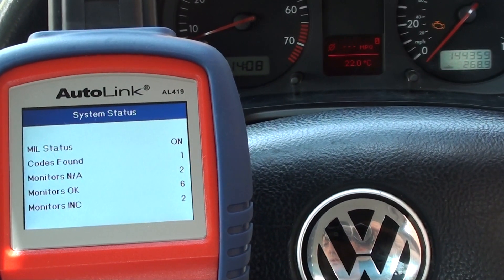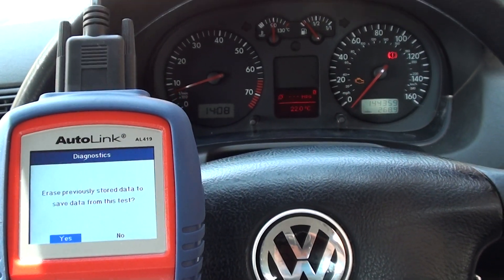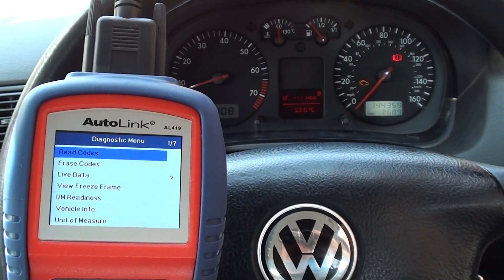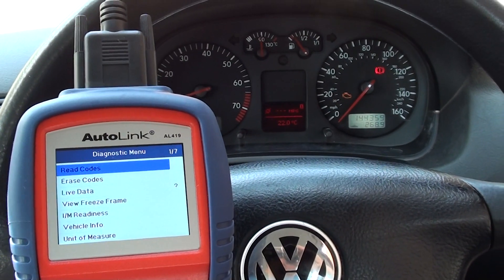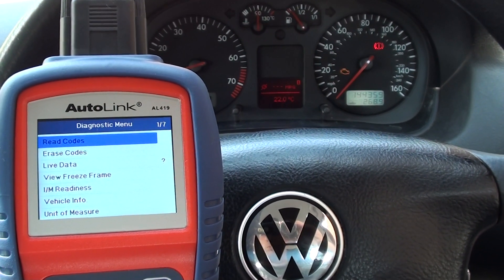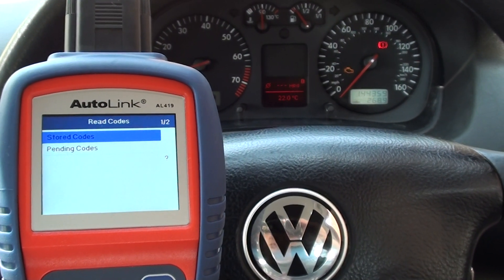It's telling us codes found: one, and the MIL status is on. We need to erase data from the previous test because we don't want that getting mixed up with the data from this test. First of all, as you can see we've got a few options, but what we want to do is go in and read fault codes.